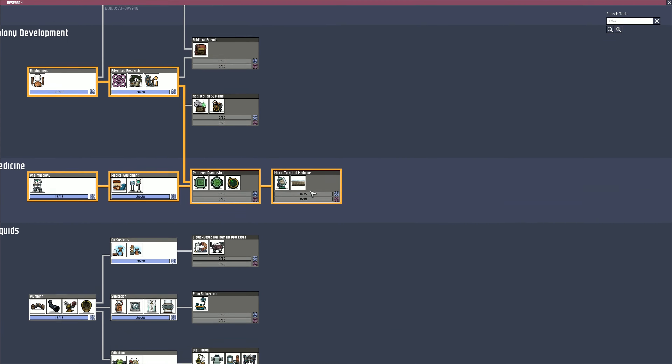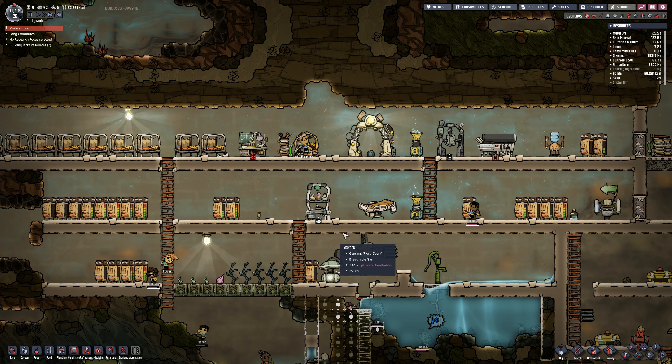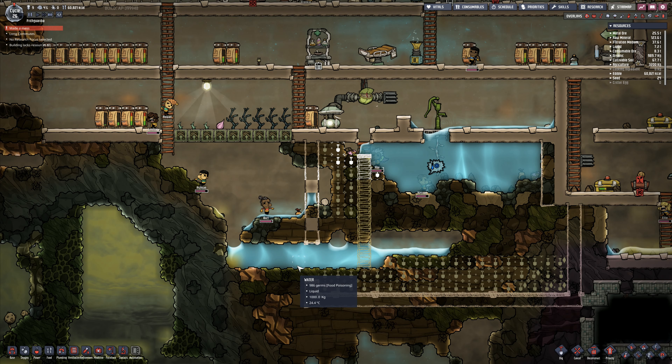What's wrong with you? Unbreathable. Growth halted. Someone made a mess. Polluted water. Food poisoning. That is the worst possible thing that could have happened - they've now gone and polluted my water. I've got food poisoning in my water right here. That water is now useless. I don't know what to do about that. Well, there is a thing we can do to clean this water up - that's a mop.